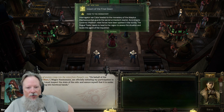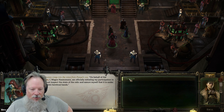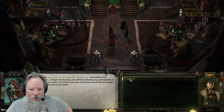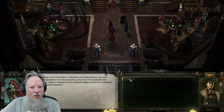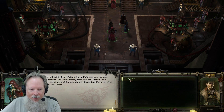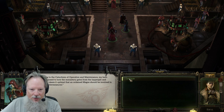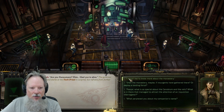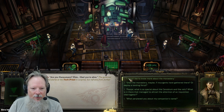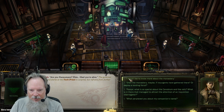Pascal speaks via vox: 'On behalf of the priesthood of Mars, I Magus Hanuman am officially initiated by participation in this excursion. I must inspect the state of the relic and ensure it is under zero risk of falling into heretical hands. According to the Catechism of Operation and Maintenance, we're supposed to lock the monastery gates and activate the traps.' The governor raises his eyebrow and stares at the tech priest in surprise: 'Are you Hanuman? Glad you're alive.'